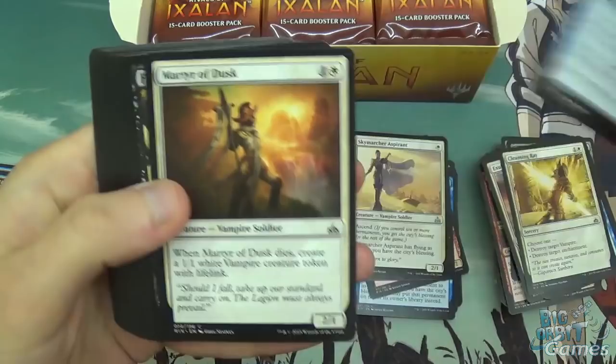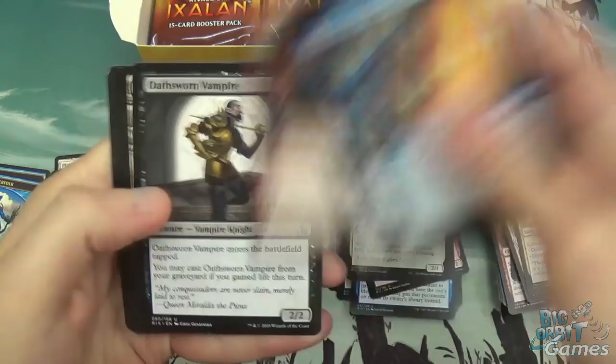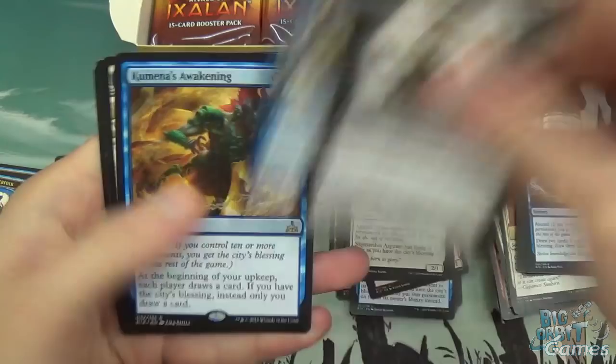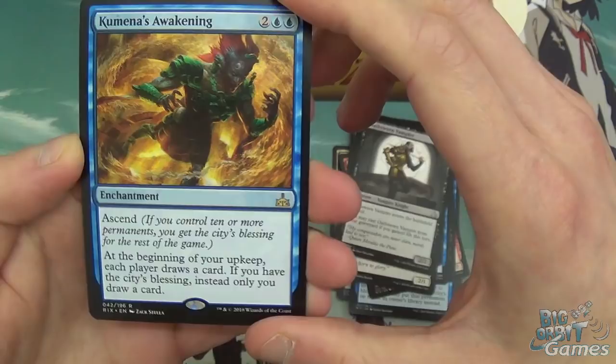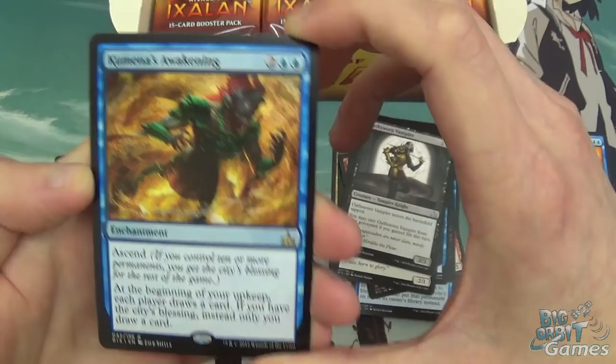Secrets of the Golden City, Mausoleum of Dusk, another Fathom Fleet Border, Plummet, Fanatical Firebrand, Water Knot, Jaygraft Artisan, Strider Harness, Vampire Revenant, Shatter, and Oathsworn Vampire. Forsaken Sanctuary — these are actually really useful to have in Limited. Curious Obsession and Kumena's Awakening — four mana including two blue enchantment with Ascend. At the beginning of your upkeep each player draws a card, but if you have the City's Blessing, instead only you draw a card. Good early game to fuel getting to 10 permanents, and late game only you're drawing.